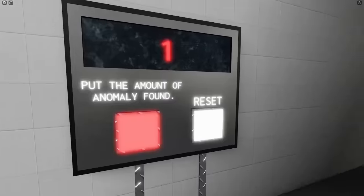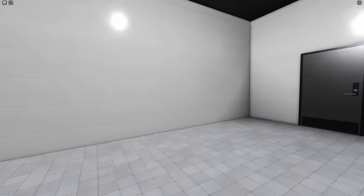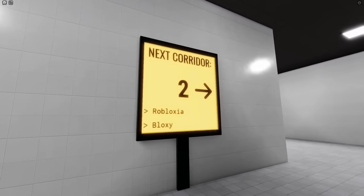Put the number of anomalies found. Zero — reset. Can we move on? I went in the door. Yeah, we move on. Oh, exit quarter two. Nice. So the guy walking is normal then.